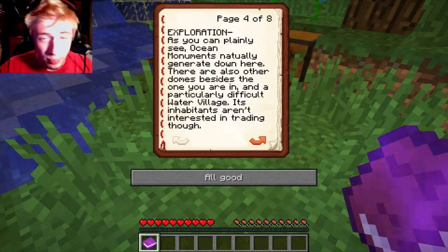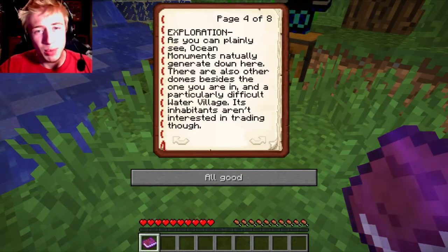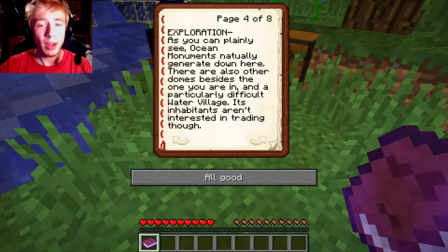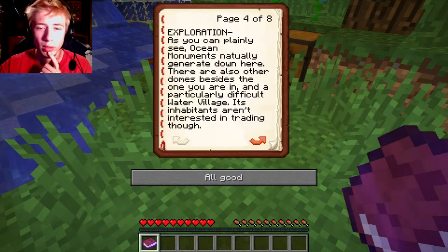Oh my god, page four out of eight. Oh my god. Exploration: as you can plainly see, ocean monuments naturally generate down here. There are also other domes besides the ones you are in, and a particularly difficult water village. Its inhabitants aren't interested in trading, though.